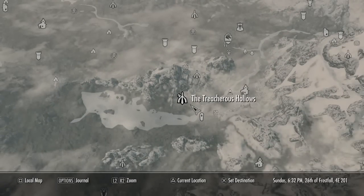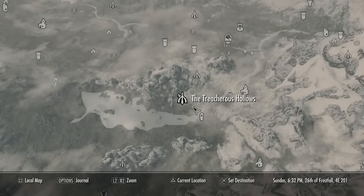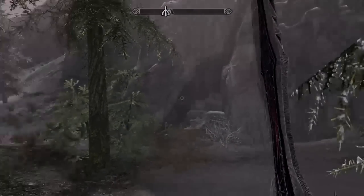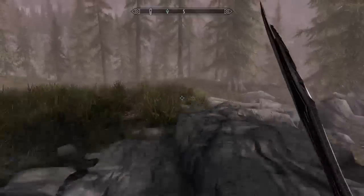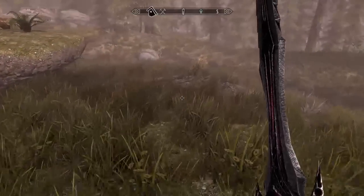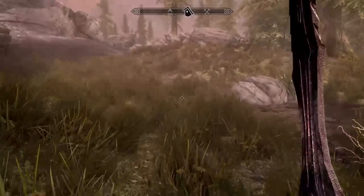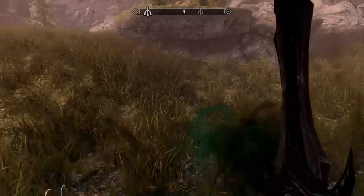We've now discovered the exit to that tunnel, which is right below Bleak Falls. That little trap door puts us right here — it's not really worth going through that way because you don't discover the exit. It has a little trap door and it's actually quite hidden, buried in grass. You can't really see it even when you pop out and look down.